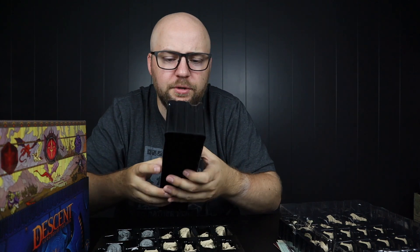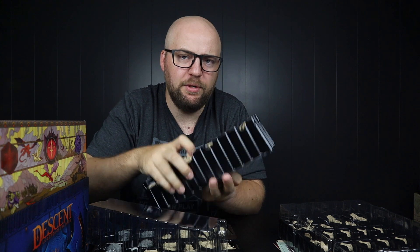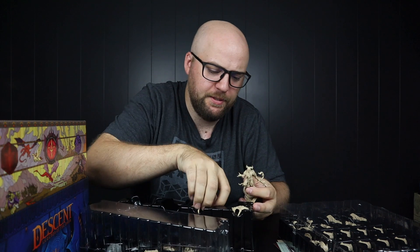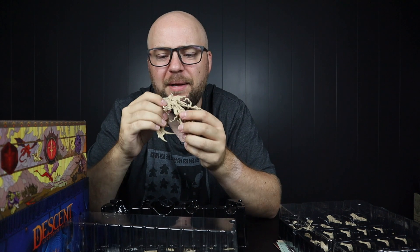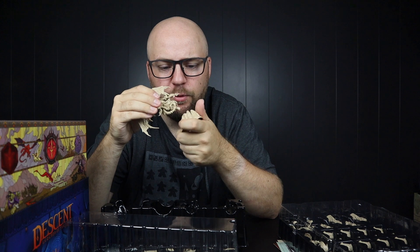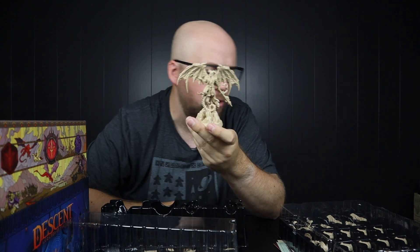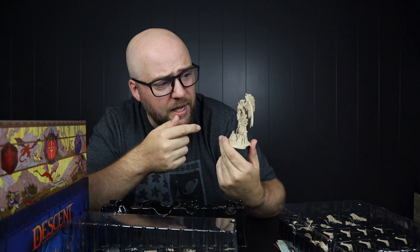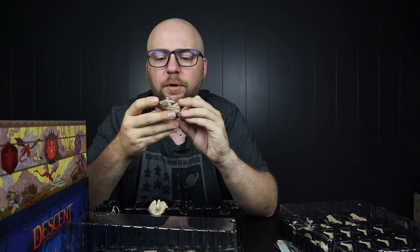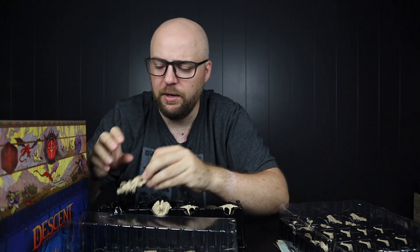Now we have some bigger miniatures. This is actually a three-part miniature — you have the base, and there's a huge tray just for one miniature. Putting it together — let's see if the pieces snap in. This is a pretty big figure, I think the biggest of them all. Then let's see if it's easy to take apart to put it back in the box — taking the wings off so it can fit.